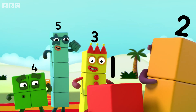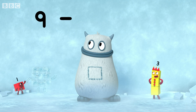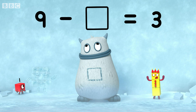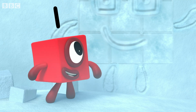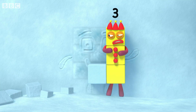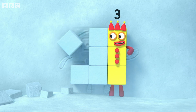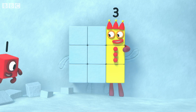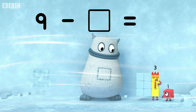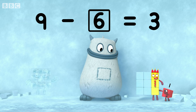You can count on us with a number of us. Nine minus... equals three. So what's missing? Come over here, three. That's one, two, three, four, five, six. So that's what's missing. Nine minus six equals three. And six is in your tum.